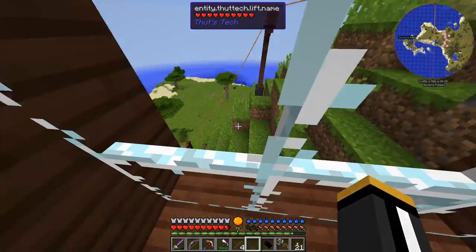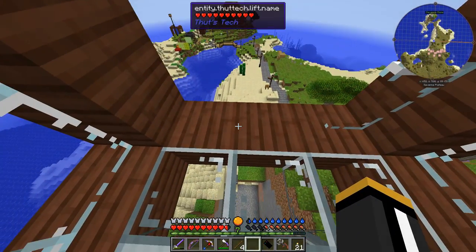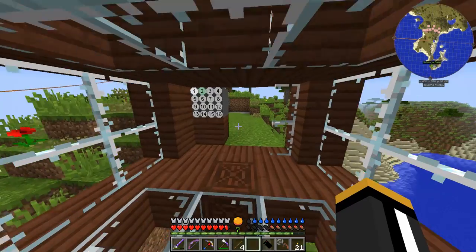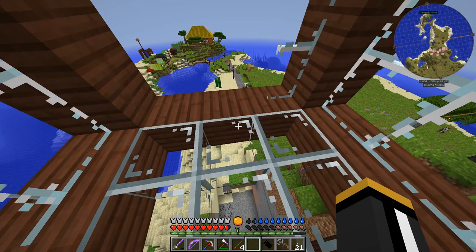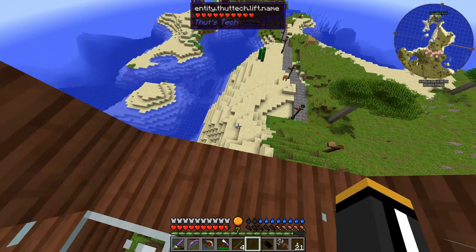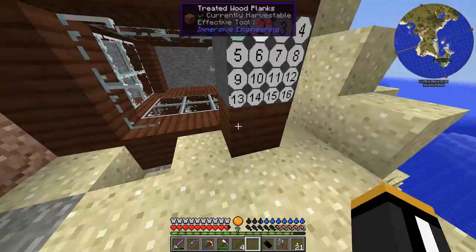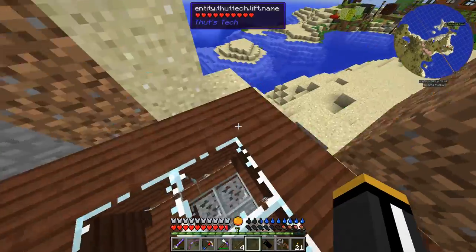You can walk around inside it. You do have to be a little careful about walking off the edge. I found in testing in creative mode that when you shift, you can't move — which is a bit weird. I was actually shifting while walking toward the edge and I fell. Maybe it behaves differently in survival versus creative. You can also walk on top of it.